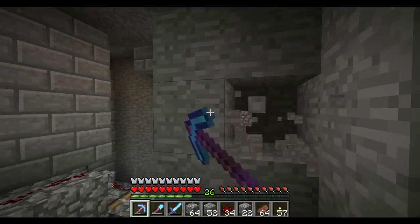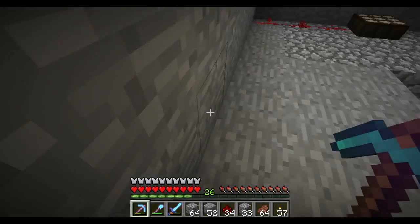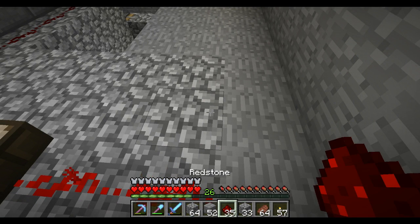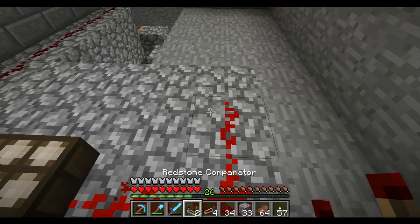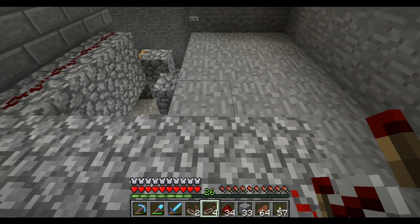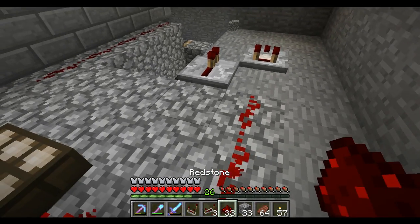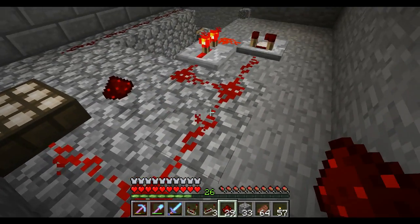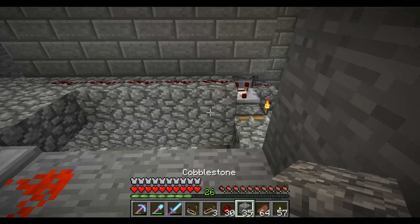Actually I think I've got it if I do it this way. So the light sensor into a pulse, which is really easy to make. What you need is a repeater and a comparator set like that. Always set that on one tick so when it fires it just sends a quick pulse, and then all we need to do is power them.